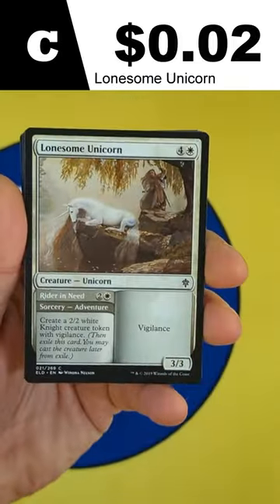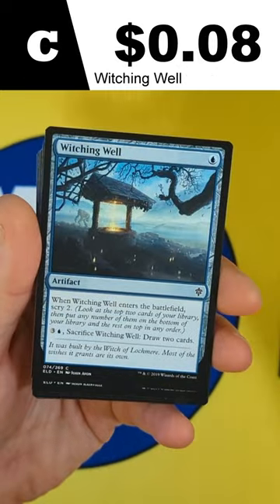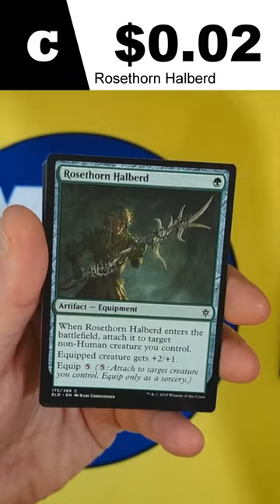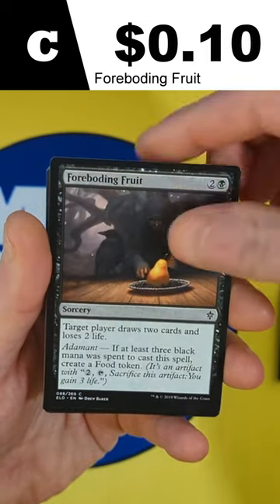Alright, so this one starts off with a Lonesome Unicorn, followed by a Witching Well. Then we're going to see the Seven Dwarves, with a Fairy Guide Mother. Then a Rose Thorn Halibird, and a Forboding Fruit.